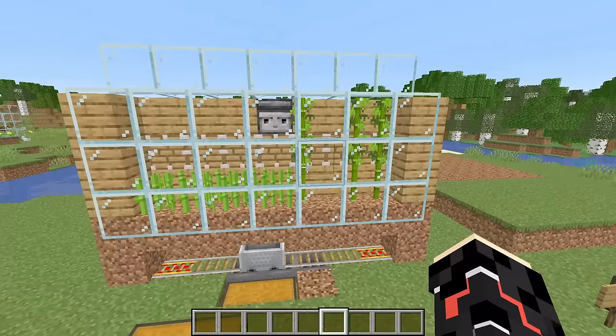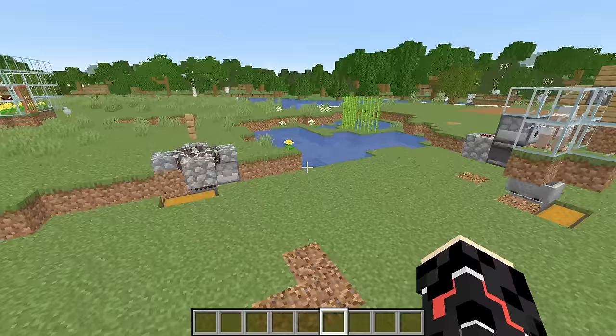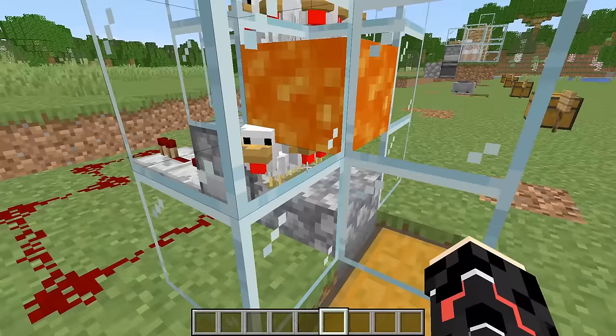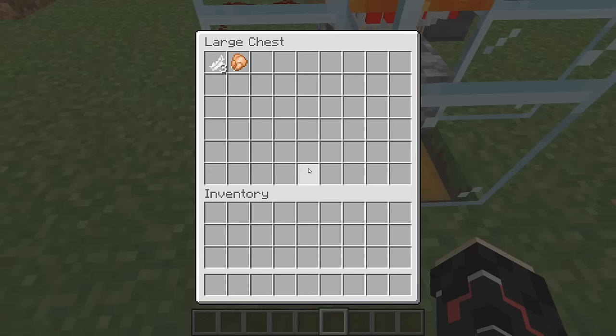You can use the bamboo to build scaffolding and many other things, and the sugar cane to collect paper to build books. Combine this with the cow farm and you have yourself a bookmaking machine. We've been running for about 20 minutes now — the whole bottom section is filled with baby chickens, and if we look in the chest we have three feathers and a cooked chicken.